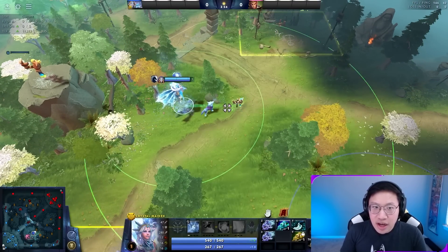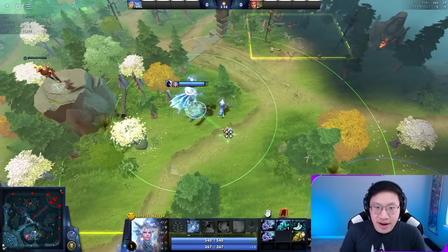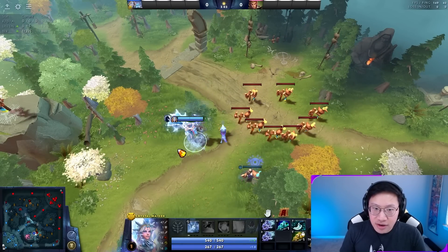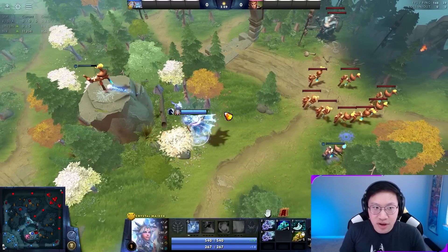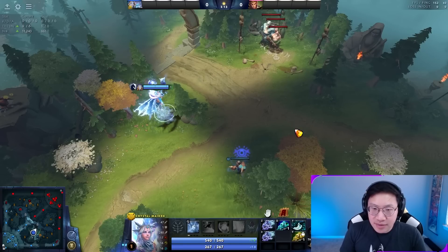Sentries, on the other hand, do not provide vision. They provide true sight in a 900 radius, and when you put one down, it allows you to see invisible enemy units and wards. That means if you don't have vision of an area, you won't actually see them. We have vision here because of this observer, but if we kill it, you'll see that just because I have true sight of the area doesn't mean I can see those units — I don't have vision there.